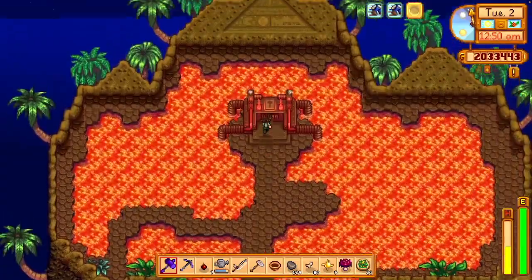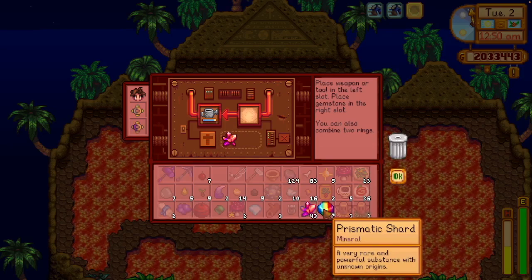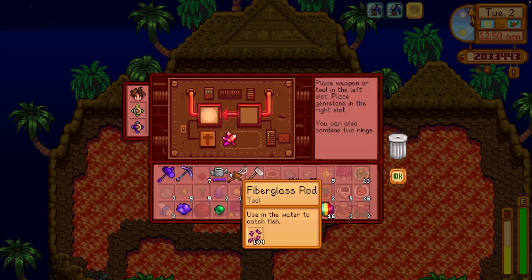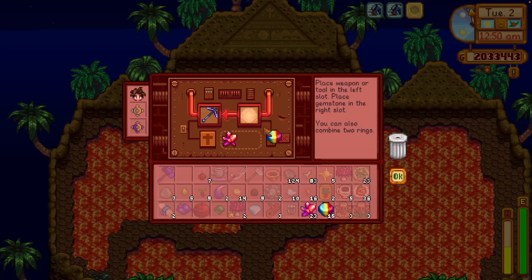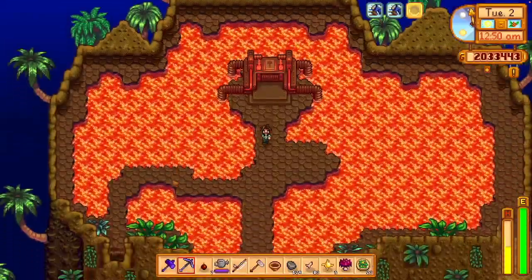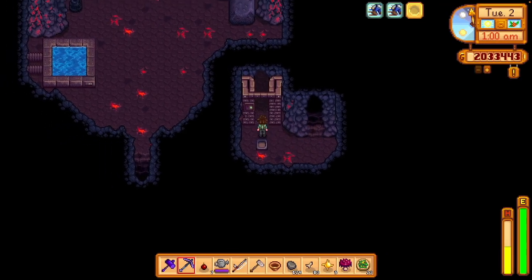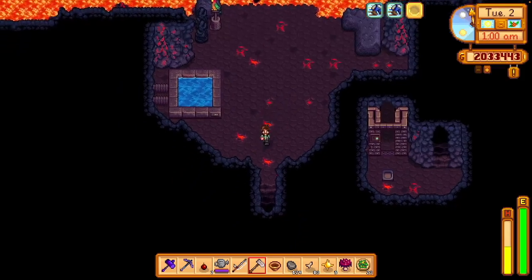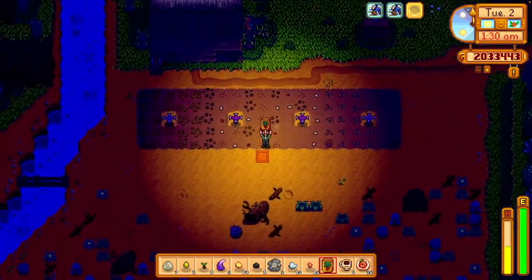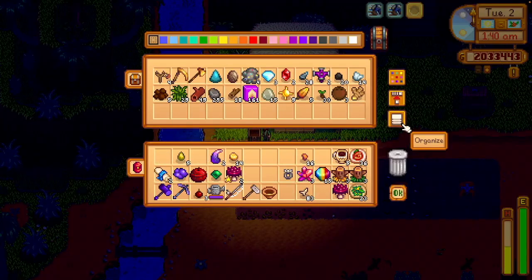I also want to upgrade our weapon to the infinity hammer or infinity gavel or whatever it's called. We got to the forge again, and I do these upgrades in a very specific order — utilizing the predictor, since this is all predetermined with your game seed. I knew that if I did my watering can first and my pickaxe second, I'd get the infinite watering can and the swift pickaxe. Normally I'd get powerful for my pickaxe, but since we're not doing animation canceling, swift is a little bit faster.